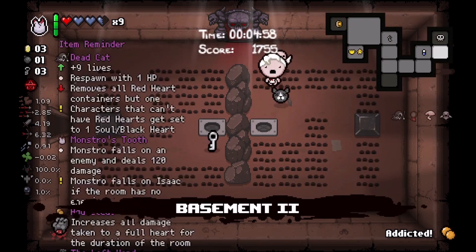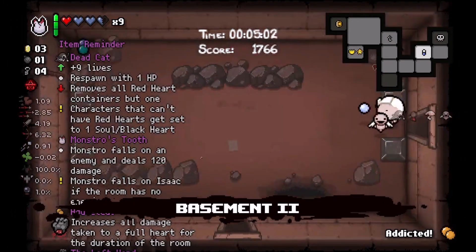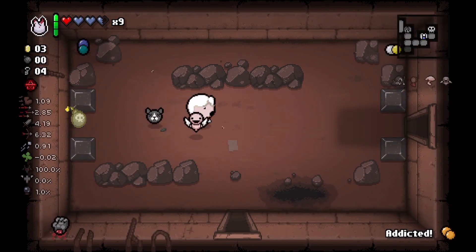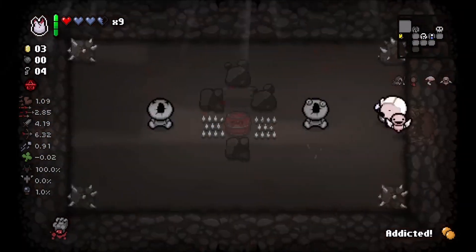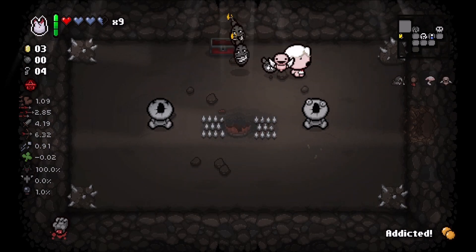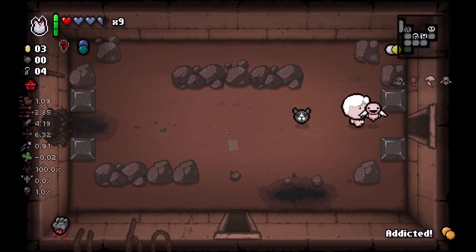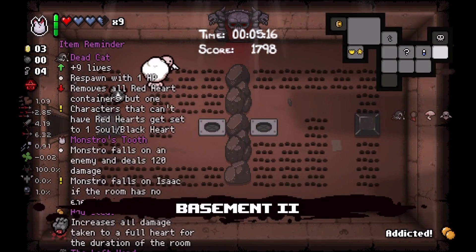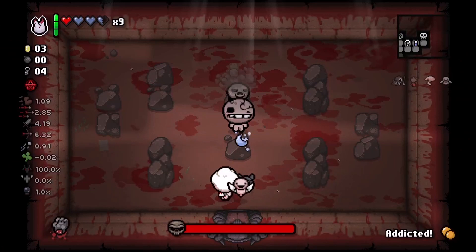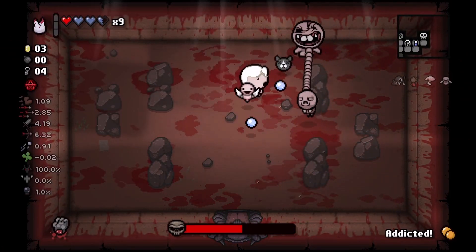I have no idea where the secret room might be - it's probably to the left, over here. I'll go ahead and use my last bomb. Hey look at that! Just looking at the general flow of the floor. Got ourselves some troll bombs. We have a charge of Monstro's Tooth and I'll show you how good it is - look at that, basically half health. Not too bad.